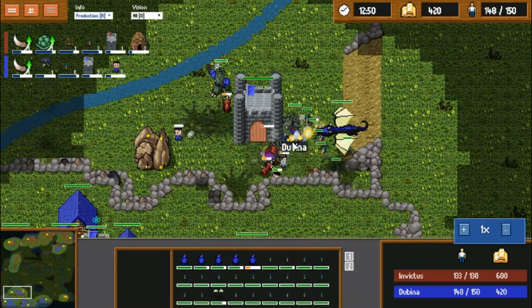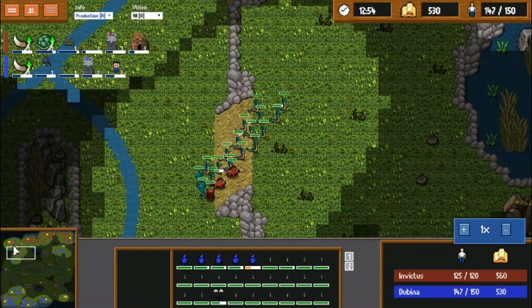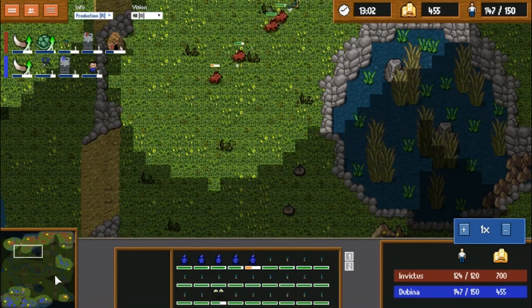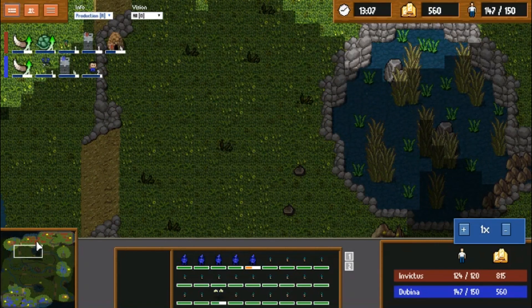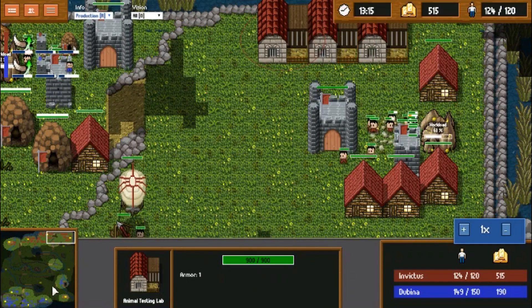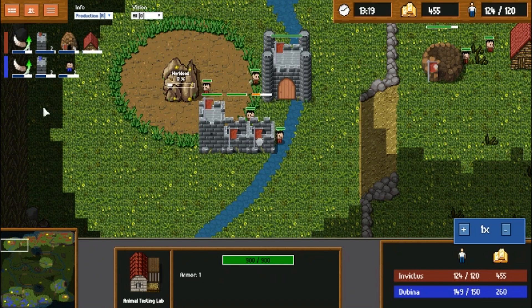He's still doing some damage down here by having Werewolf and some other guys stay. Overall it's not going to be a huge hit to Invictus, due to him still having this castle up here and having 600 gold in the bank. We're going to see very shortly a large upgrade advantage from Invictus if Dubbina is not able to start catching up. He's got two animal testing labs not doing anything at current.